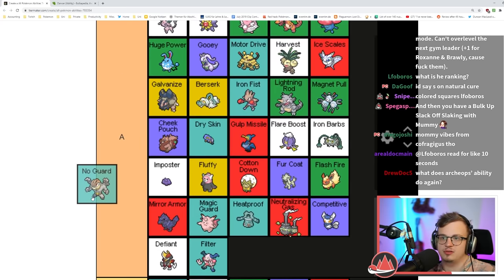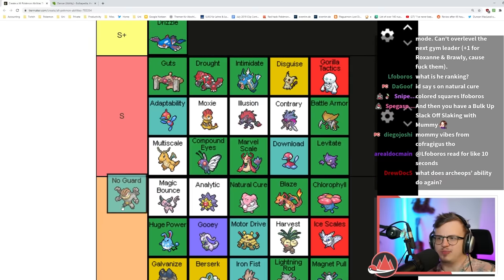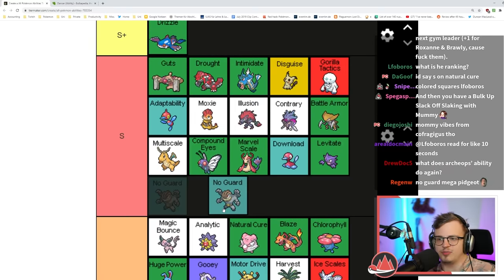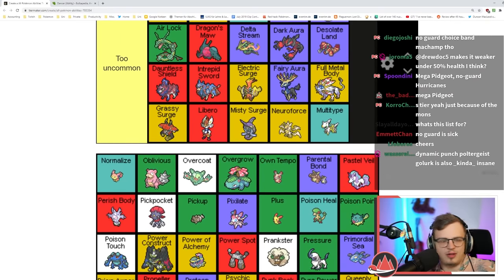No Guard makes you and your opponent never miss — obviously insane on Machamp with Cross Chop, Stone Edge, and Dynamic Punch if you can get it. It's incredible. I almost want to put it in S tier because of the Pokémon that get it — yeah, I'll put it in S tier.